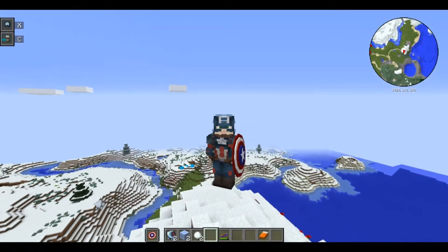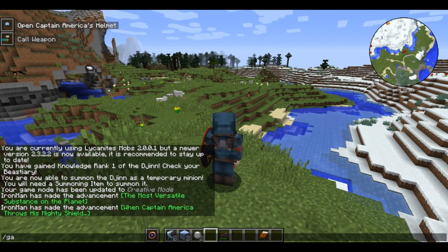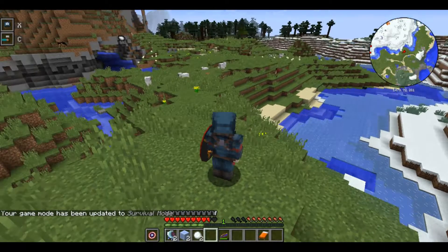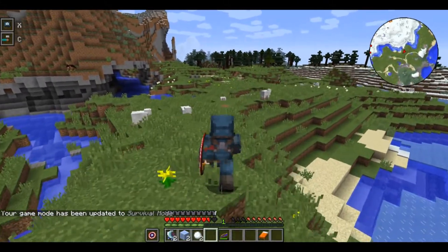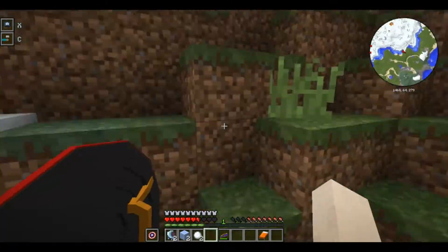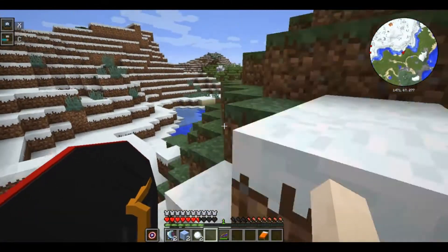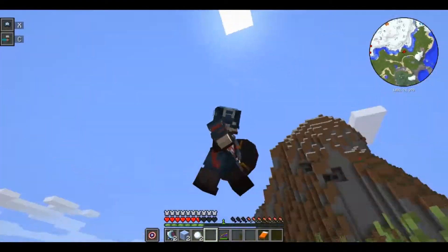I'll take some photos for my thumbnail. Let me set the game mode to survival — yeah, the game is now in survival mode. Now I will check the power of Captain America. We can jump from a long distance — wow!